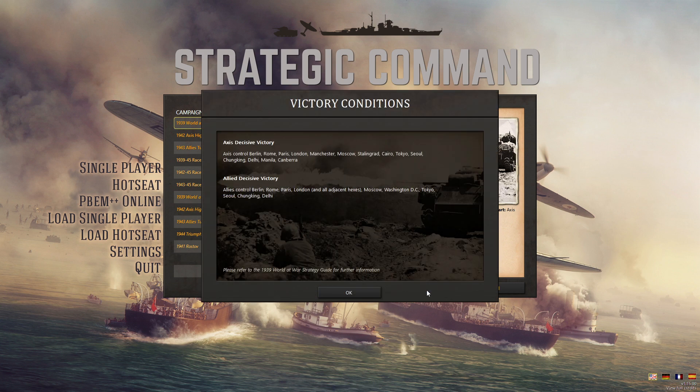The victory conditions for the Axis would be to control the capitals of Germany, Italy, France, the UK plus Manchester, Russia plus Stalingrad, Egypt, Japan plus Seoul in Korea, plus the wartime capital of China in Chongqing, the capital of India, the capital of the Philippines, and the capital of Australia. That is what the Axis need to do in order to win this game decisively.